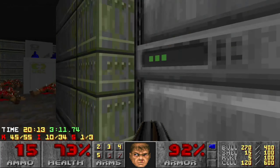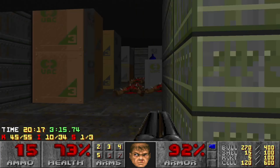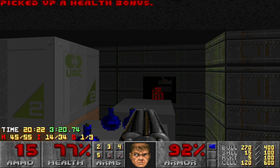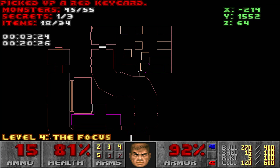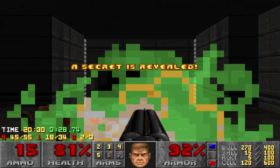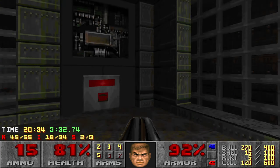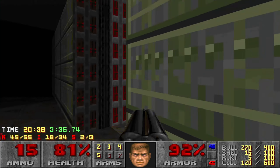I feel like I saw that come down at some point. I knew it! I knew I saw that come down. All right, we got the red key. There is a teleporter back here. This whole thing is marked as a secret, so where does this take me? Back here. Did I hit this? Yes, I did. So I have no use in being back there.